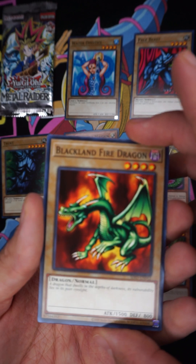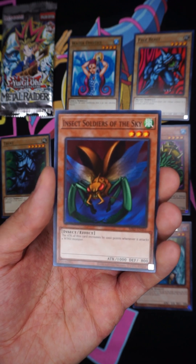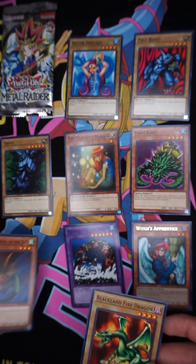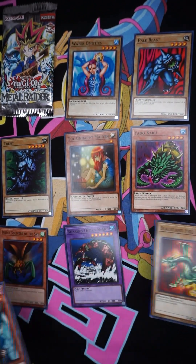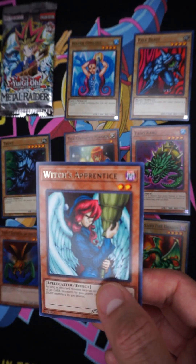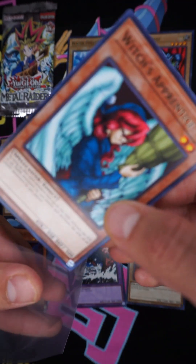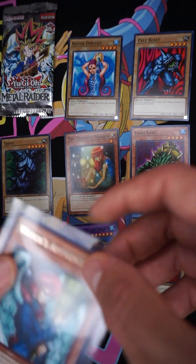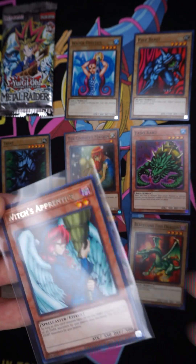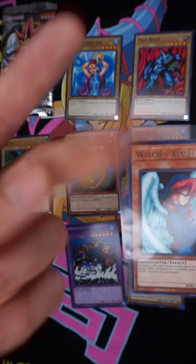Black Land Fire Dragon — pretty cool card. And we have Insect Soldiers of the Sky — it's just one of them though. This is our rare — I don't know how rare it is but I'm gonna protect it. I finally got some sleeves so I can do this. Pretty cool, man. I have a lot of these so I'm curious to see what other ones I'm gonna pull — see you guys on the next video, peace out.